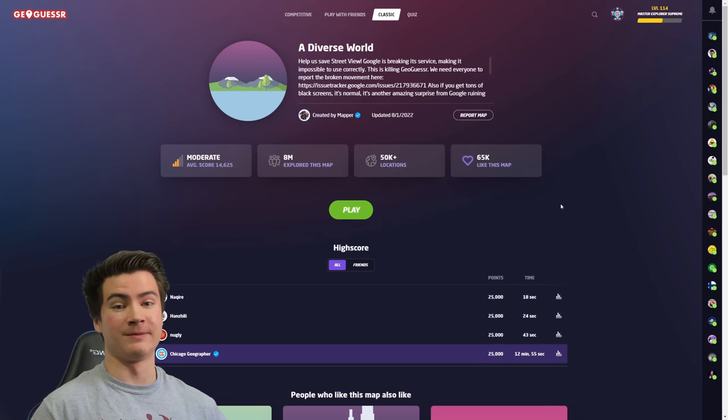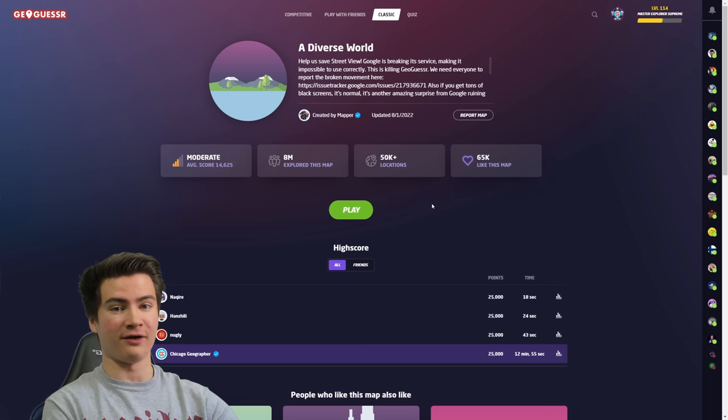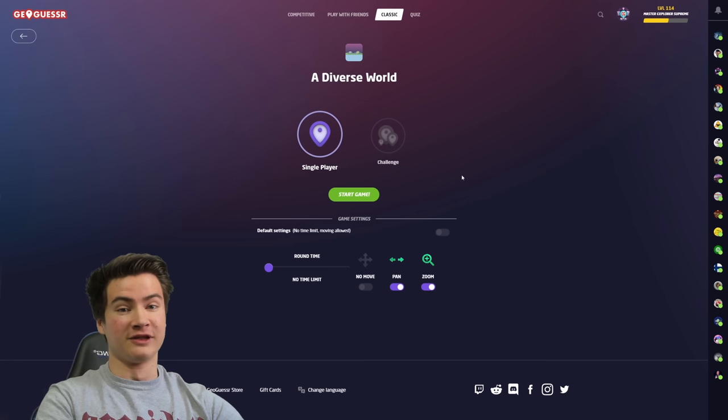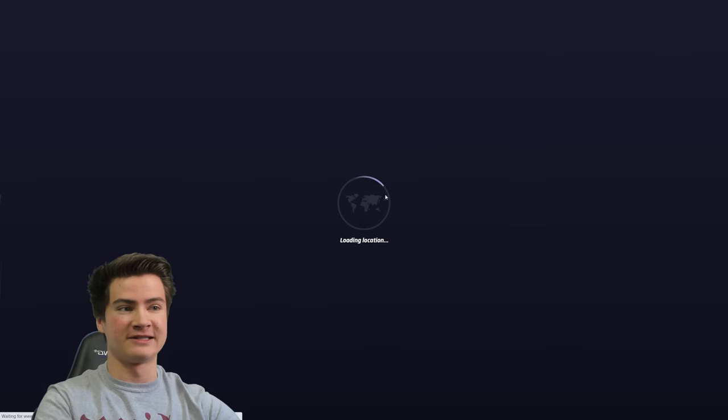Hey everybody, welcome back to the channel. Today we're going to be playing some GeoGuessr, but I'm going to try to minimize the amount of meta that I use. The way we're doing this is using the amazing No Car No Compass script, which blocks out any of the Google Car meta at the bottom of the screen, as well as gets rid of the compass. It's a really fun way to play, and I've been meaning to show it here on the channel for a while, so let's hop into some games.